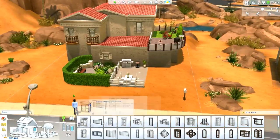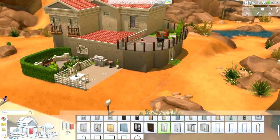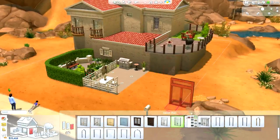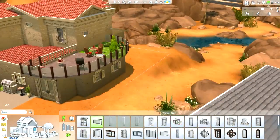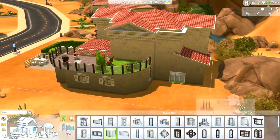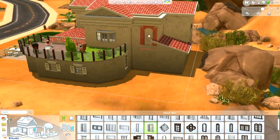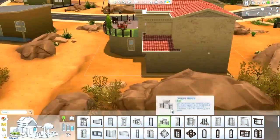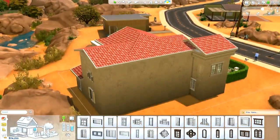I put some trees and stuff like that in to add some green. At the moment it's quite a desert-y house, and I obviously want a Mediterranean look, so it needs to have — even though it can be in the desert — some sort of Italian style plants. I'm very happy with how it turned out. I also like what I did with the backyard — wish I had done something like that in The Sims 3, it looks awesome. The tree that I use for the backyard is actually one of my favourite trees that I have seen in The Sims 4 so far.